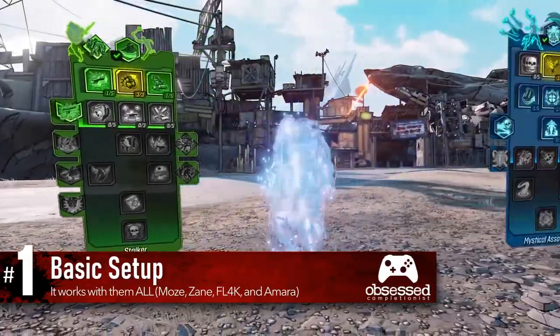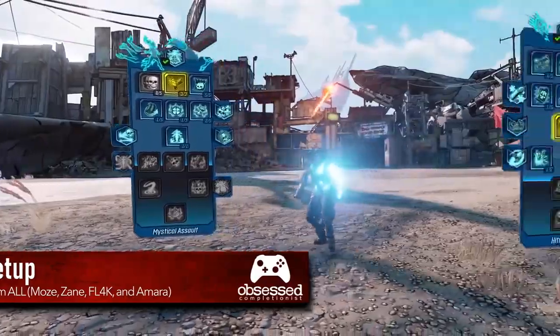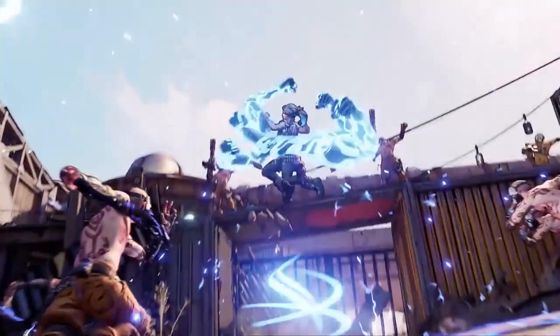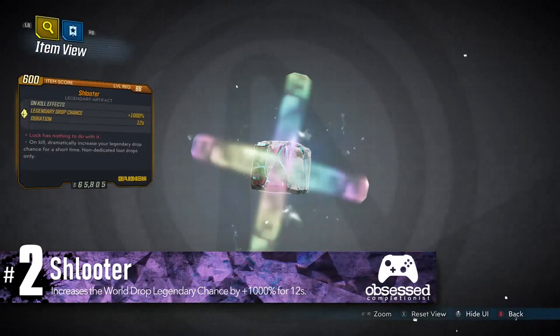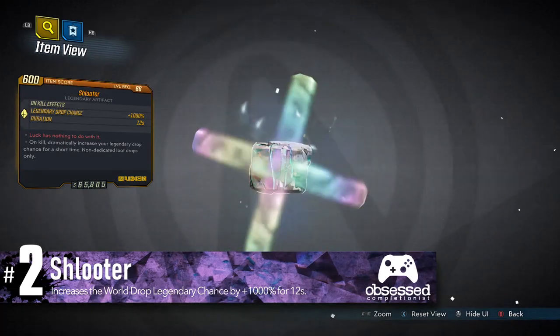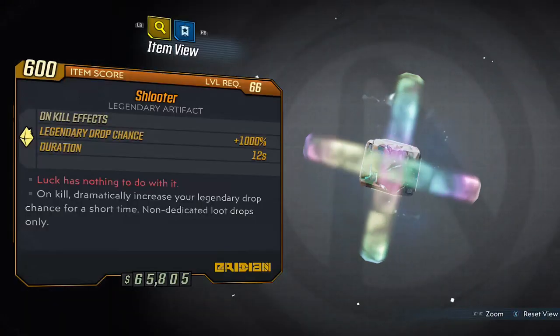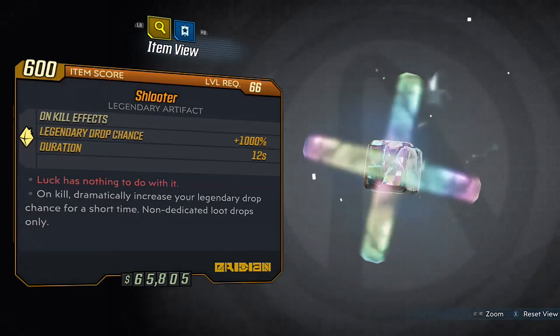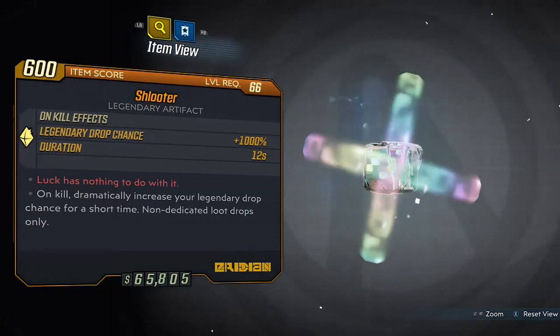Now all of these methods will work for all characters, so you won't need a specific build that works with only one character. However, most of these methods are going to rely on the Schluder artifact, as this is what's giving us the insane legendary drop rate. You can see here that on kill, you get a 12-second window where the world drop legendary chance is increased by 1000%.